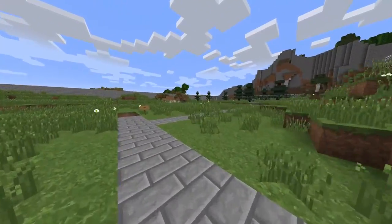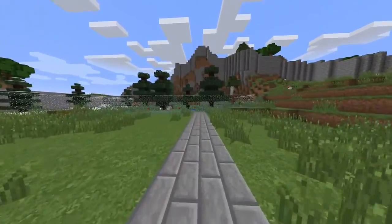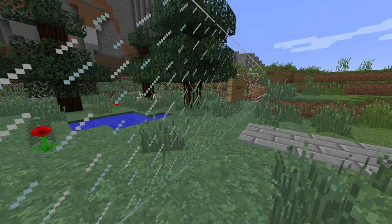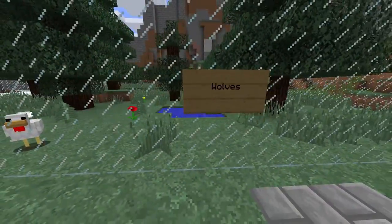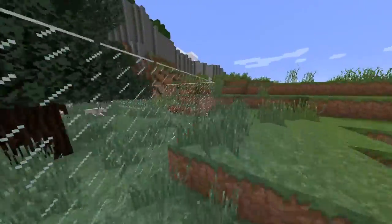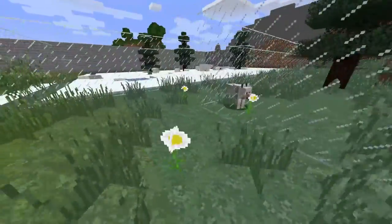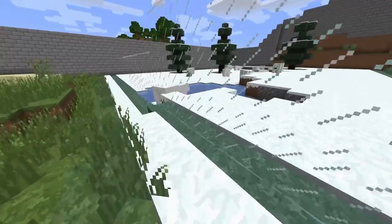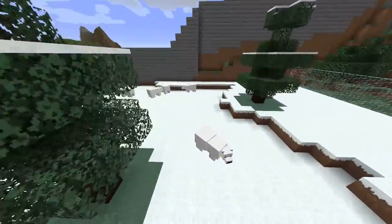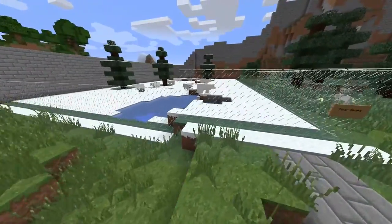Let's continue all the way over to this corner — you can see a few different biome types. One of these is the wolves. They somehow got a few chickens in there with them, which is interesting. The wolves can be turned into dogs by the use of bones, but naturally they're neutral — if you attack them, they'll attack you back. The same principle applies to the polar bears: if you attack them, they'll attack you back. They drop fish, which is a really useful drop.